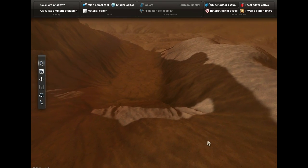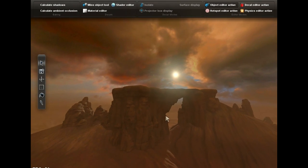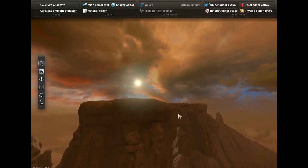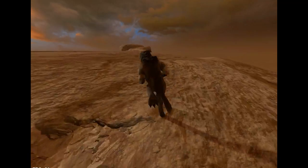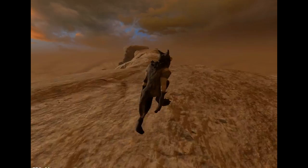In this video, I'll show the changes for Overgrowth Alpha 116, which you can try if you've pre-ordered. The first new feature is a set of sound effects for heavy characters, like wolves. They're much bigger than the rabbits, and now they sound like it.